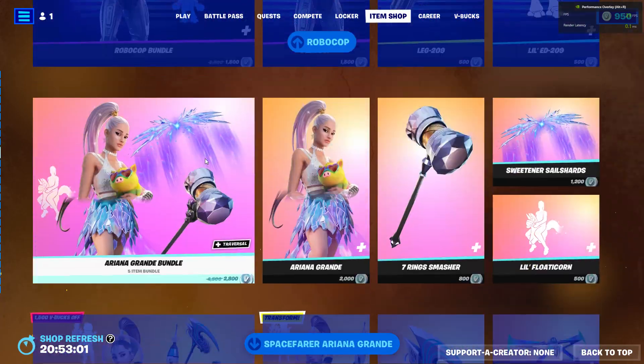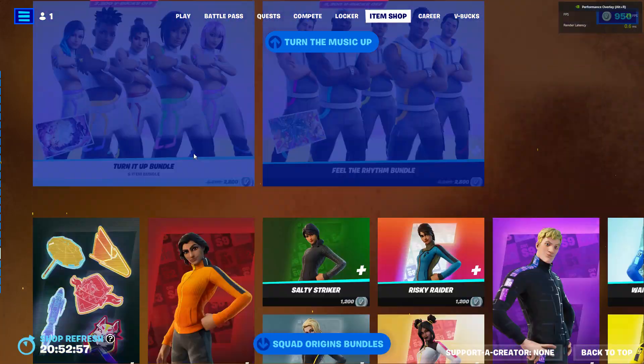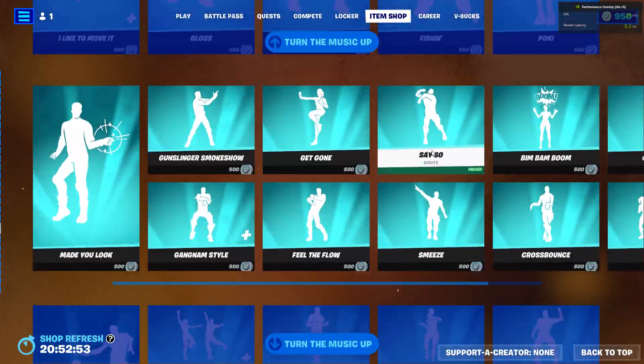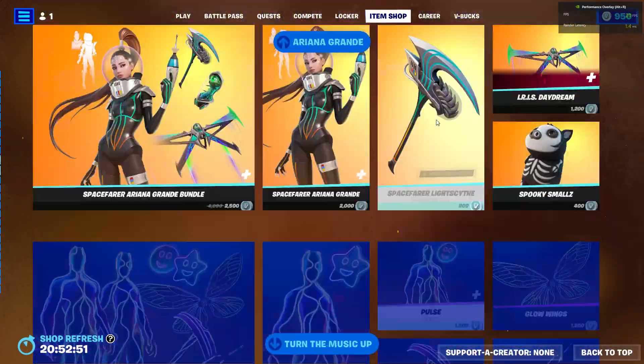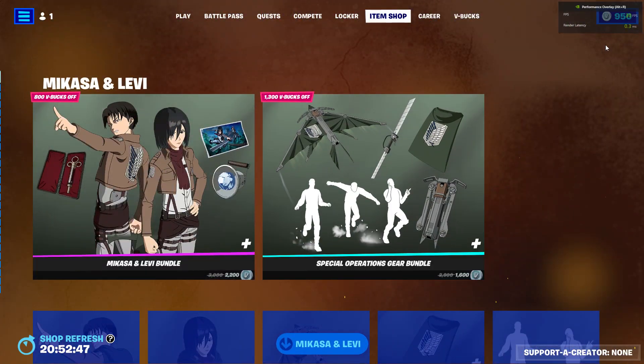We also brought back Robocop and Ariana Grande — those are still here along with Strut Orange. The highlight of today's shop is that we have two brand new Attack on Titan items. I'll see you guys in the next video — Strut Pump signing out, goodbye!